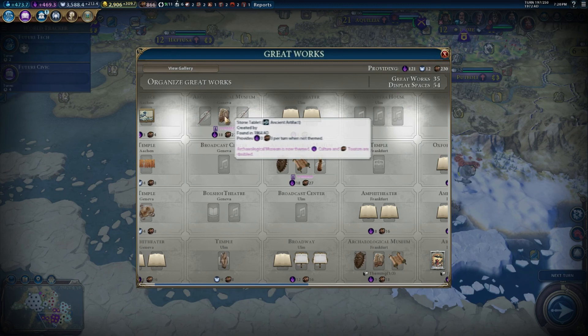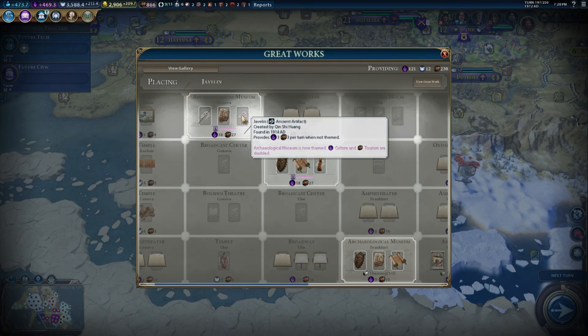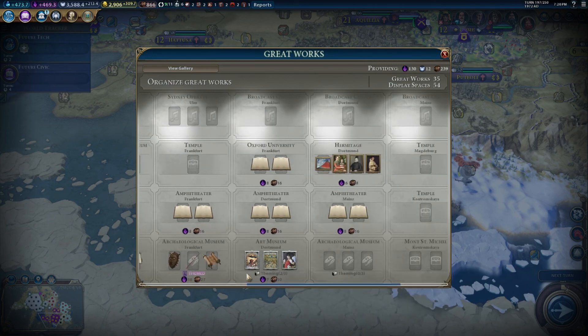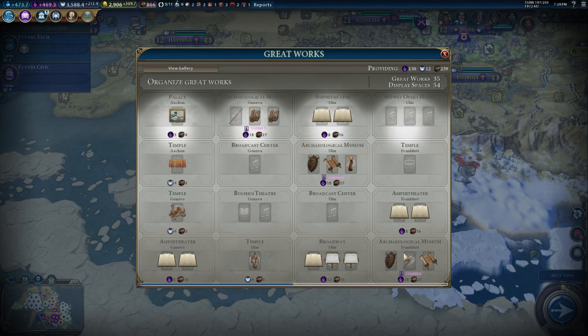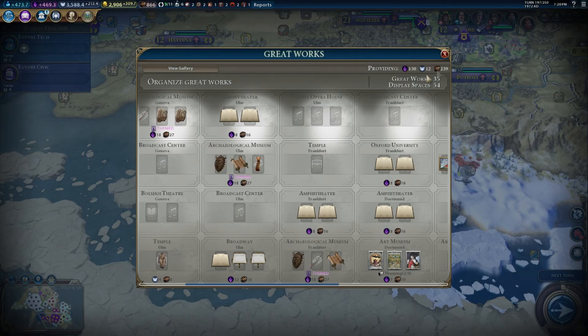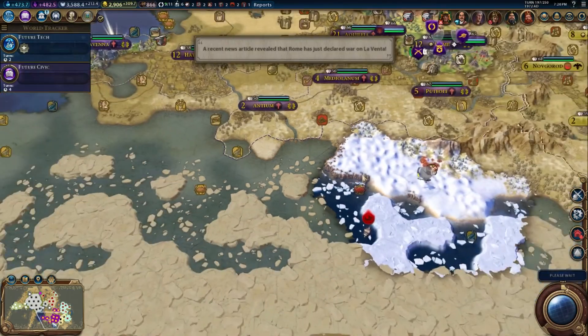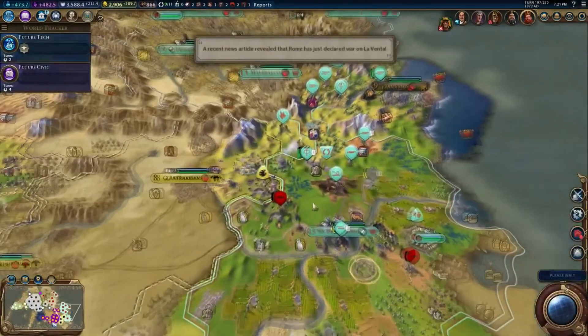We could go for China. Amsterdam, blank - which means barbarians - and Qin Shi Huang. Okay, so that'd be fine. If I take this and swap it over here, now both of them are themed. Fantastic. We've got another themed archaeological museum. I don't know why none of these other things have theming bonuses. Art museums have theming bonuses, but I only have one of those and it's turning out to be a pain.